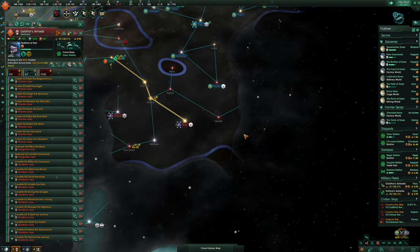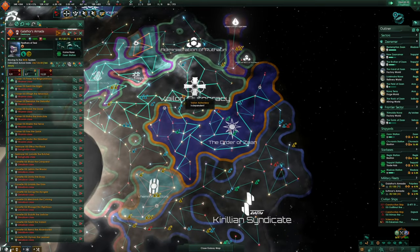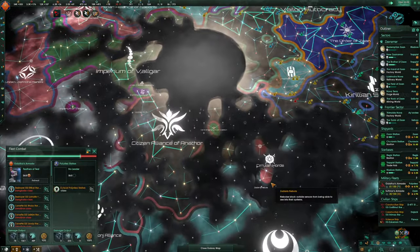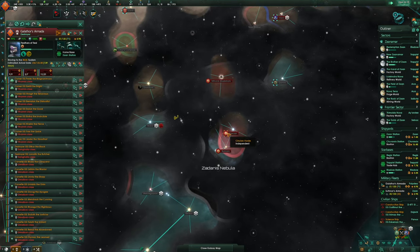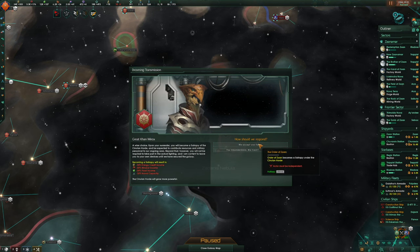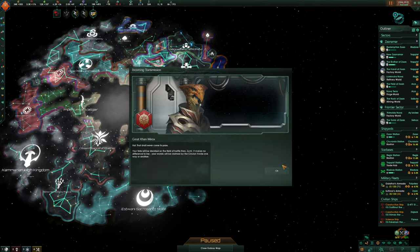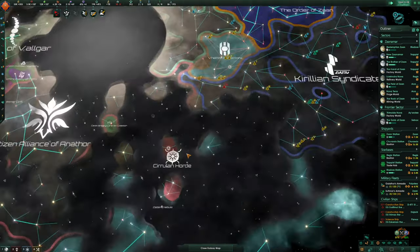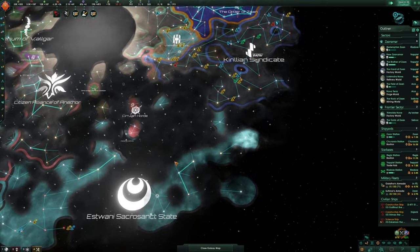We have such a big army. Now, where are the Kirillians? I think they're over here — the Caravan Coalition. The Kirillan Horde — they're there. We don't want to become a Satrapy, so they're just at war with everyone. They've got to go through a few people before they get to us. Hopefully the Estwani can have a go at them.